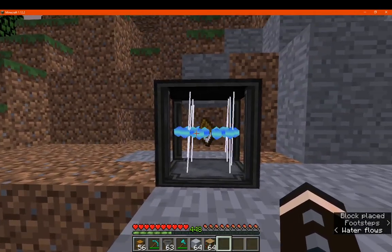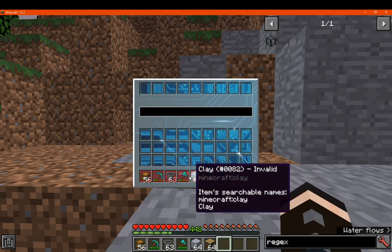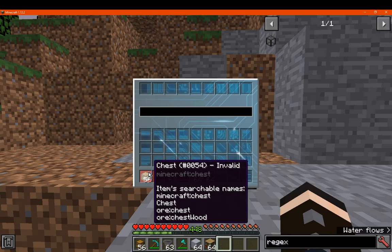When you place it in the world, it will simply look like this. And when you access the inventory, it's got the following slots here and a text box or search bar. And if you hover over blocks or items, it'll show the following in the tooltip.